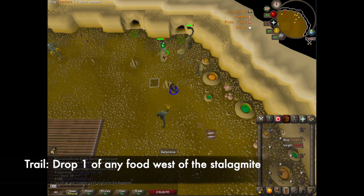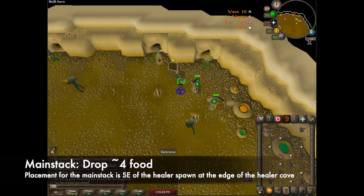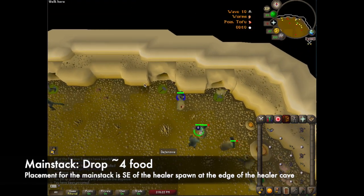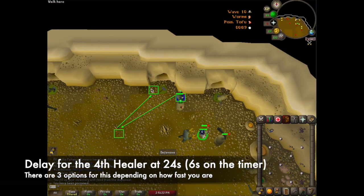The trail is positioned west of the stalagui and you can use 1 of any food for this. After placing the trail you should place the main stack for each of the walks south east of the healer spawn. After placing about 4 good food for the main stack then you should be looking to delay for the 24 second healer.